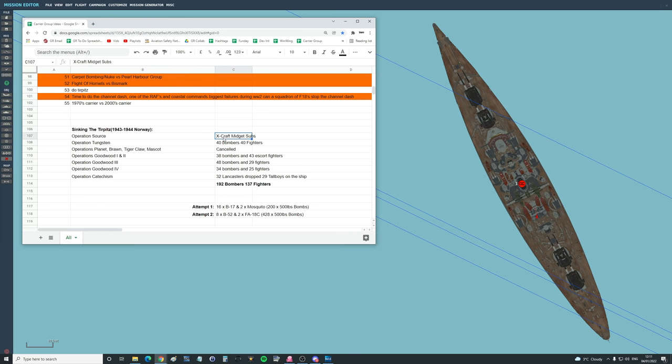Operation Source: several X-Craft midget subs were sent to lay mines, which did actually work — they blew the Tirpitz up and caused massive damage, but it did not sink.